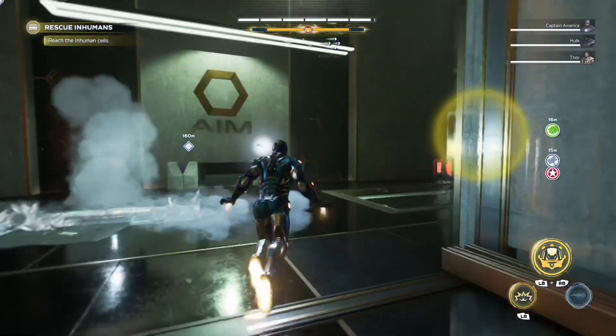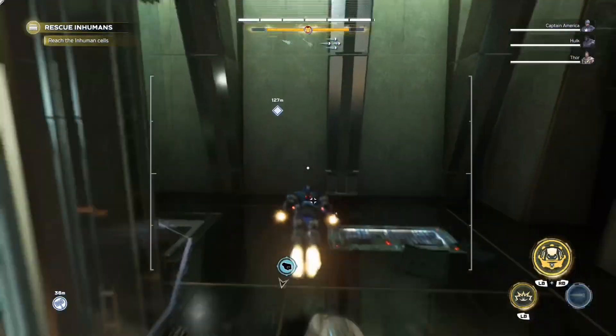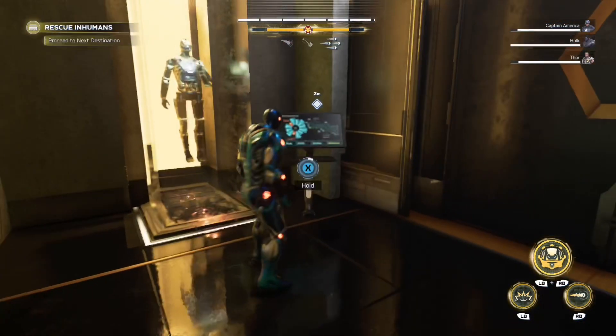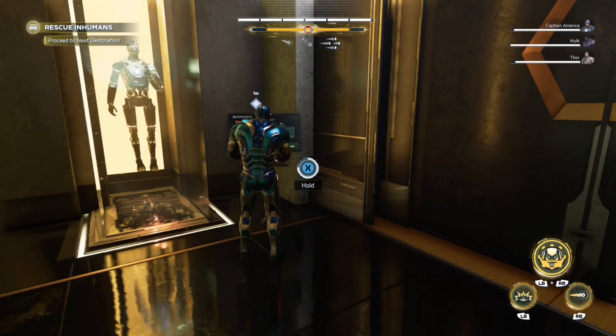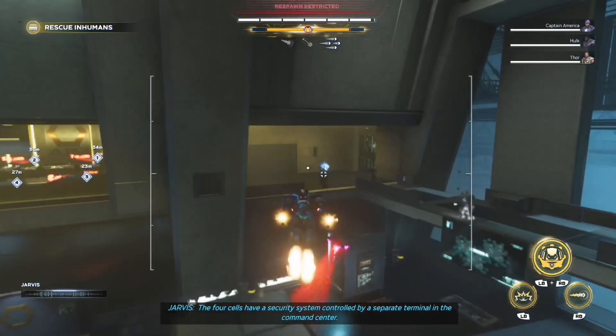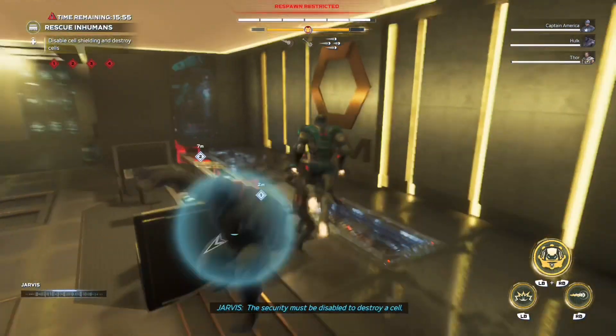Going down the elevator, the fourth objective is going to be rescuing the hostages yet again. There are four circuits that you have to activate one by one. This allows the circuits to appear in order to free the hostages.